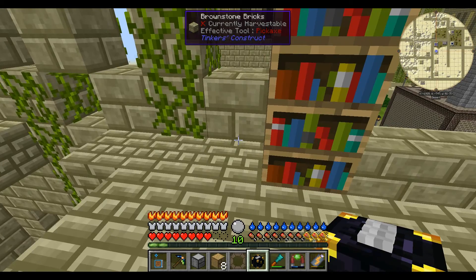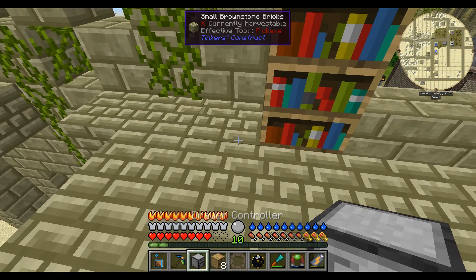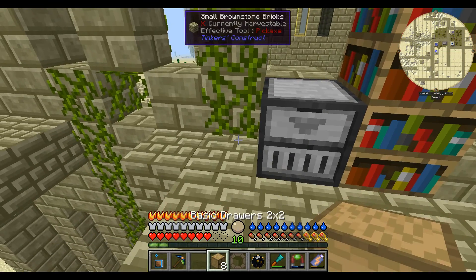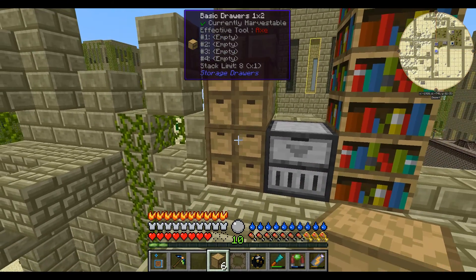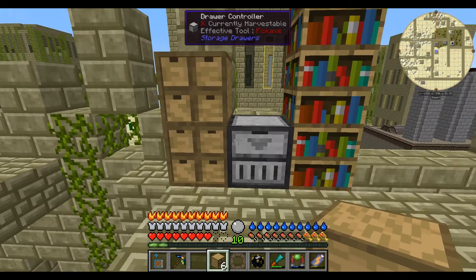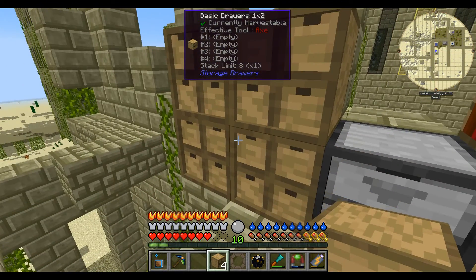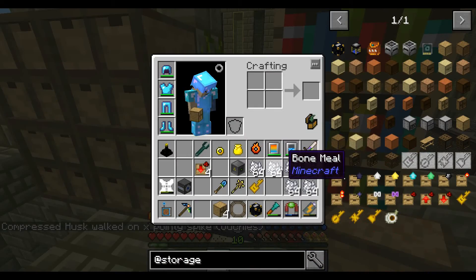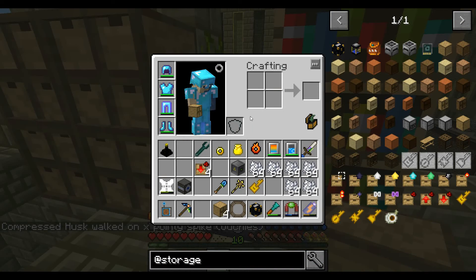I want to start off by putting our drawer controller down here, and then I'm going to put down just four sets of drawers — one for every color of the Minecraft rainbow.